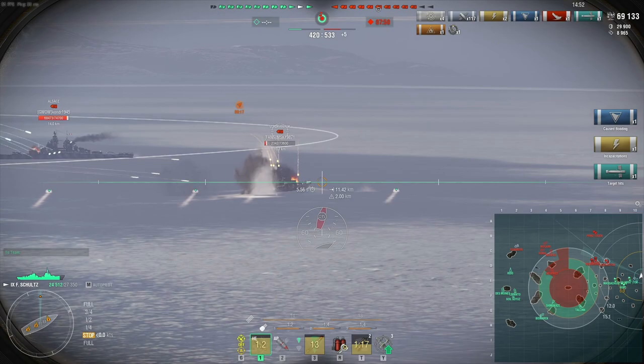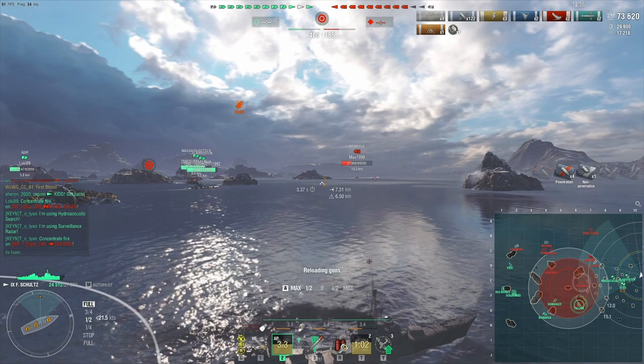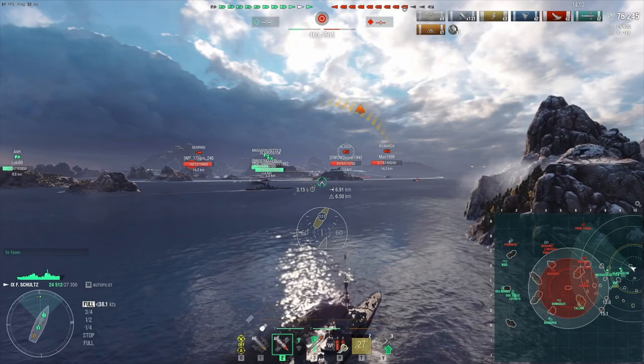Apparently the torpedoes don't do all that much damage either — 7k on that one. Now we have a broadside target, the Alsace, so obviously we're gonna fire AP again. Because HE damage output is lackluster — if you don't get fires, it feels really bad. I guess I'll have to get closer, because literally all the enemies are sailing away since we have a Massachusetts and Vladivostok pushing.